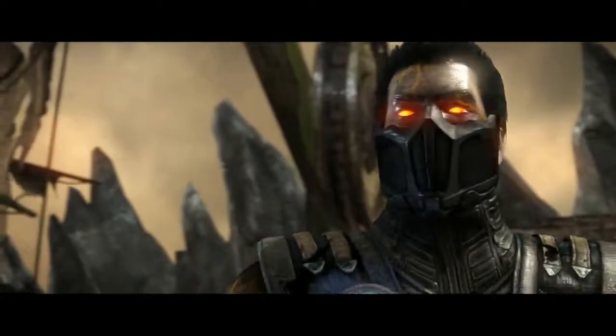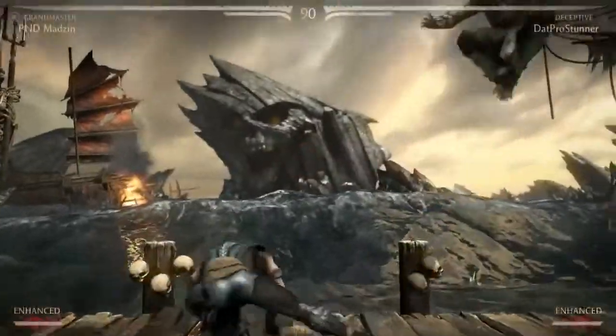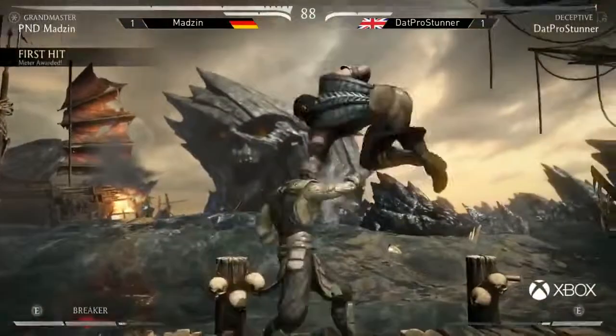That drop is going to haunt Stunner for a bit, because that's taking it to 1-1. He had the combo but dropping it cost him the momentum. It got on his head — he immediately started to scramble near the end. The Armored Claw reversal was kind of obvious, but I almost feel Stunner thought it was so obvious that's why he wasn't ready for it to confirm. He thought it wasn't going to hit, that it would just get rid of the clone — and it hit him because the clone disappeared. Stunner has actually gone Deceptive now, so he must realize Nimble really isn't doing much for him. It helped him in round one, but he's using so much meter on Armored Reversals that he just doesn't have the tools to make the most of the slowdown.